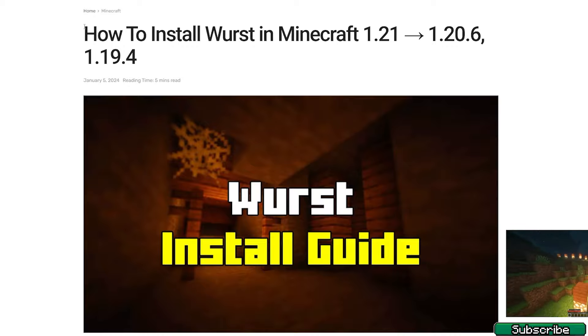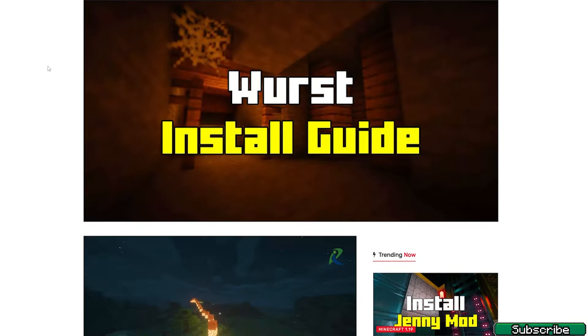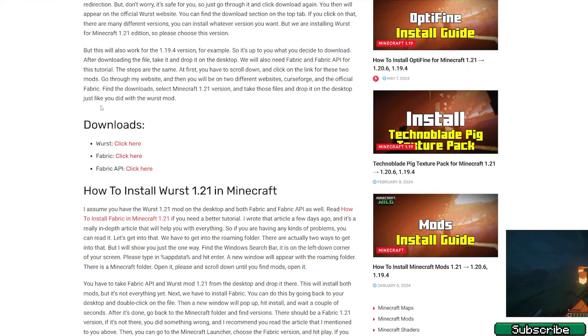The first step is to go to the video description — there's a download link. Click on it and it will take you to my article on how to install Wurst in Minecraft 1.21. Once you are there, scroll down to the downloads. You'll see downloads for Wurst, Fabric, and Fabric API. Please make sure that you download all three of these files because we will need all of them.